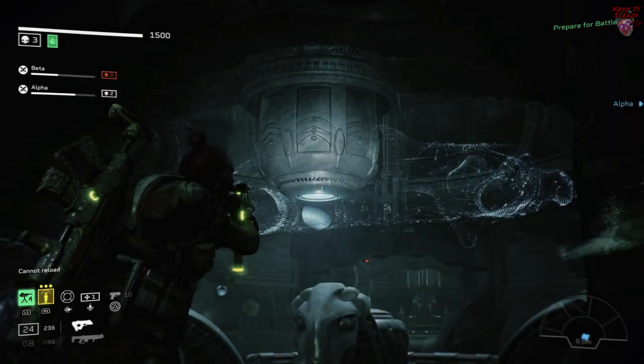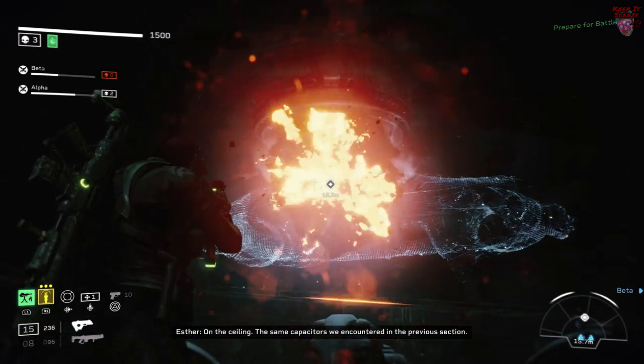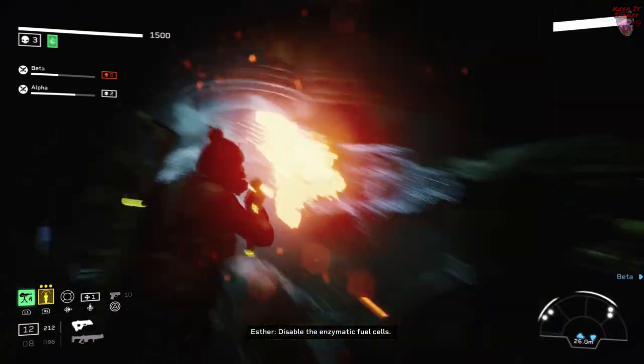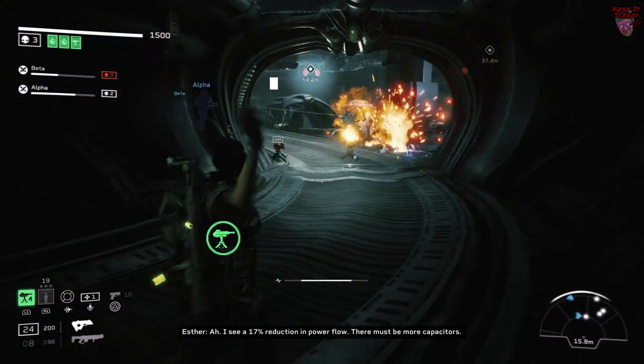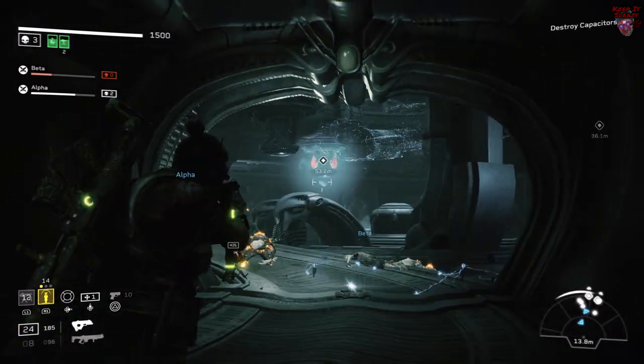Now the final fight is where things get real. Trigger the battle and then take down the first capacitor. When you're done, run to this little room on the right and hold up until things mellow out. You're also able to take a few pot shots at some of the capacitors but not all of them. After you take down a big chunk of pathogen and a stalker, then you can move out and take care of the rest of the capacitors.